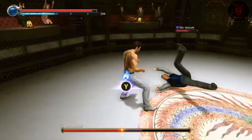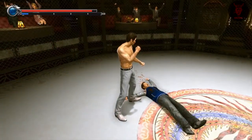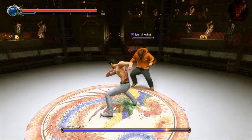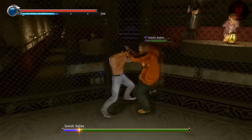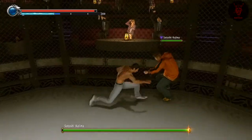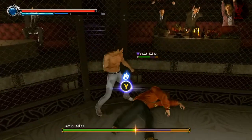I'll recommend Syric Z's guide again for this, just to show you what exactly you need to do to unlock certain tournaments. Basically you need a shed load of points, so to get decent points in the Colosseum you need to win quickly, use heat actions, use extreme heat mode, taunts, and not taking any damage - all of that gets you a lot of points.